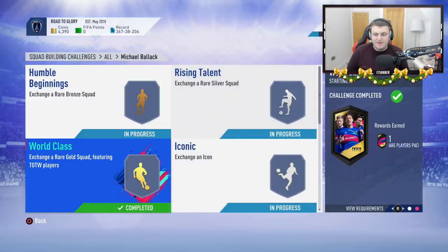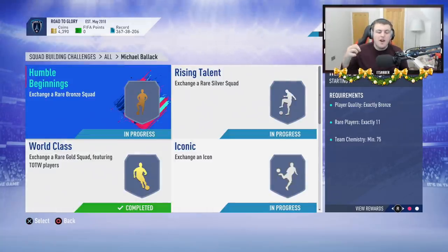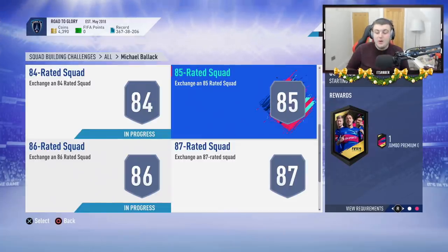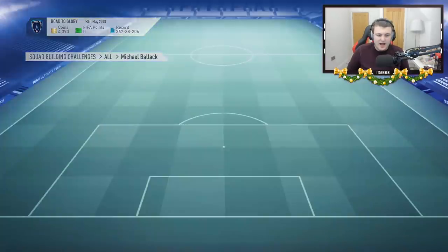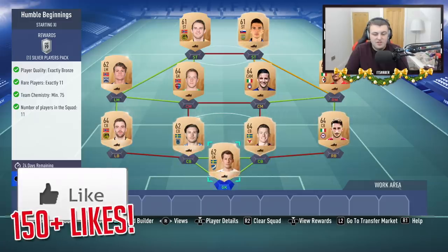I already completed the world-class SBC because it was pretty easy for a 50k pack a long time ago. I've done a bunch of the SBCs already but I've hit a stop in the road. As you can see, I'm on 4.3k, which means I now need some coins to finish off the 85 and 87 rated SBC — we get a 15k and a 100k pack for those. I set off with a million coins to hope I can complete it including rewards, so I'm going to see how much it's going to cost me.